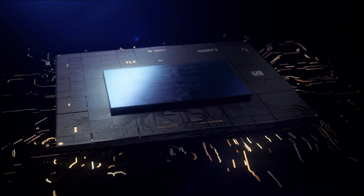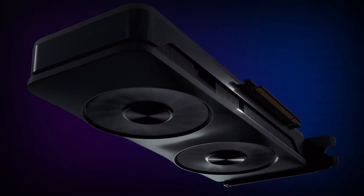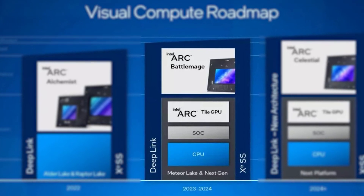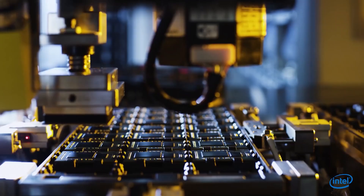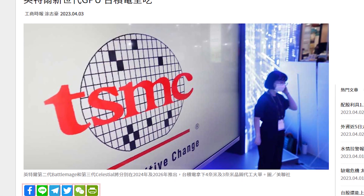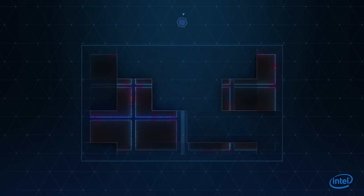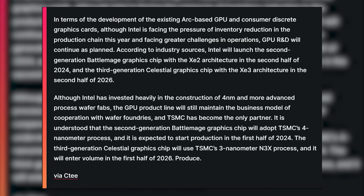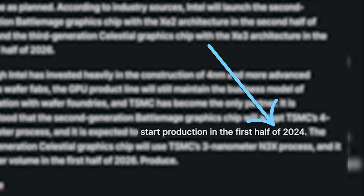The next interesting report is about Intel's Battlemage GPUs. While Alchemist will stay in the market for quite a while, Intel's Battlemage graphics cards are supposedly launching next year, and we now know who will be manufacturing the GPU dies. As per Taiwan's Commercial Times, TSMC has won large production orders from Intel and will be making Battlemage GPU dies using a 4nm process node, with production expected to start in the first half of 2024.